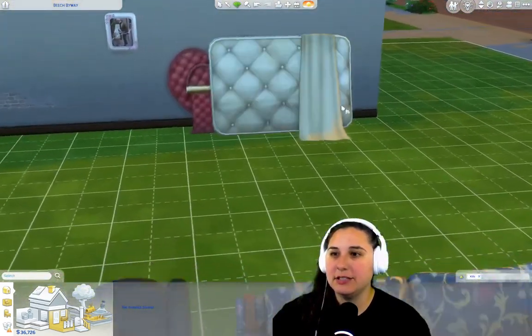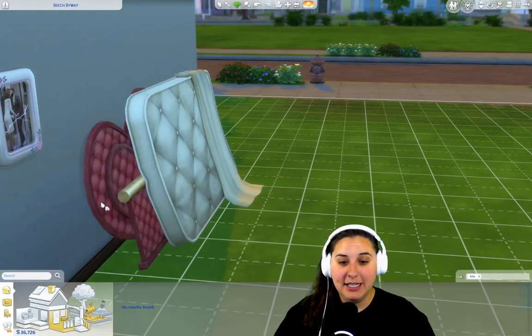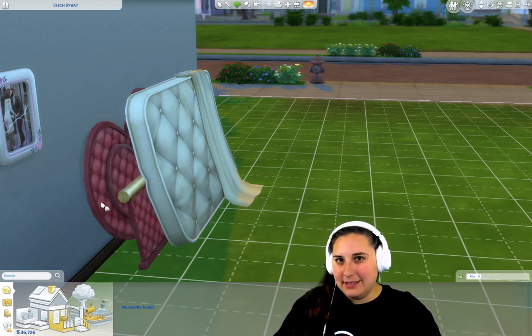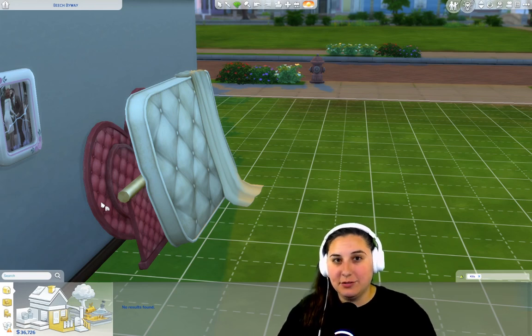Also from the original Sims is this bed — the heart bed. This is the disassembled heart bed, and it's a historical item in The Sims. This is the only bed you could woohoo in during the original Sims. It would vibrate and you would woohoo, and as a child you were like, 'What is this vibrating heart bed?'